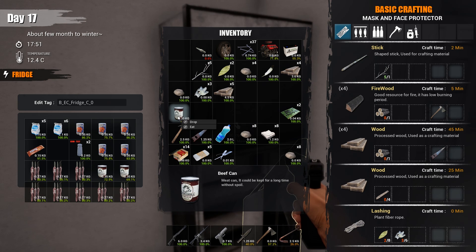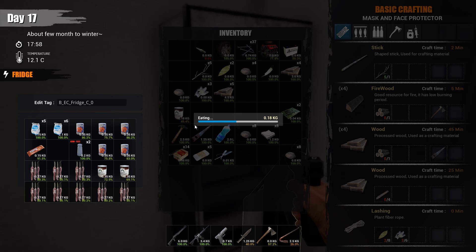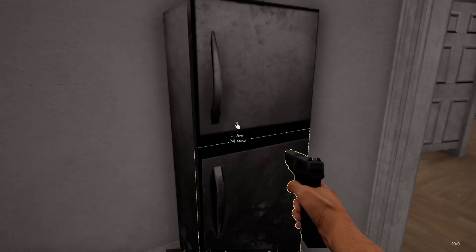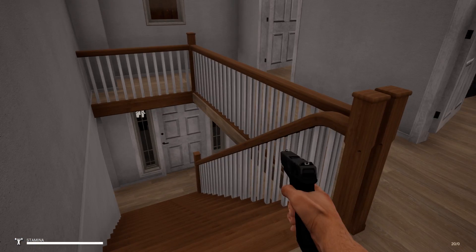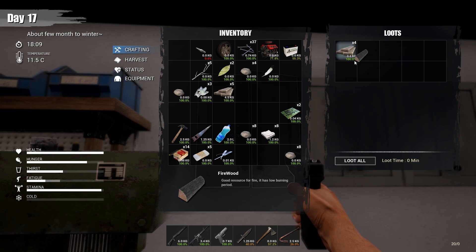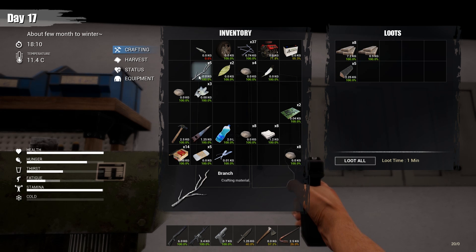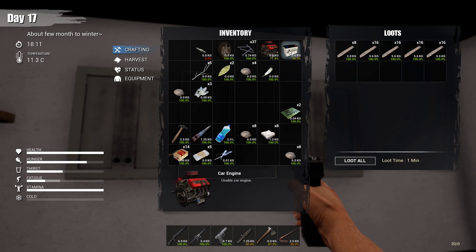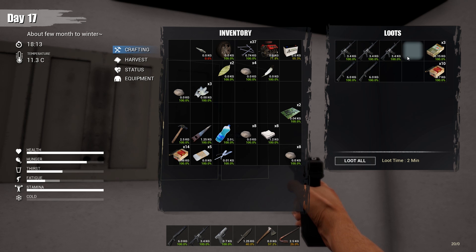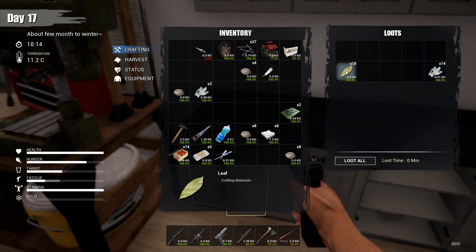I'm going to eat one of these — hunger at 45, looking pretty bad. Thirst is okay. Let me show you how I organize down here — this is where I put all the wood. I still have some planks left over, some sticks and branches. This is where I keep all my major guns and ammo. Down here is where I keep the bark and the leaves — and rocks too, I think. I'm going to put some rocks in there.